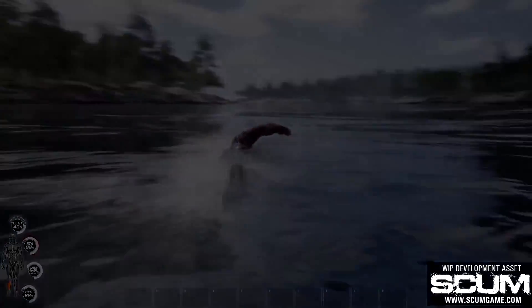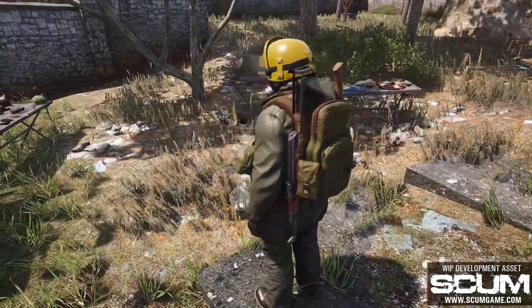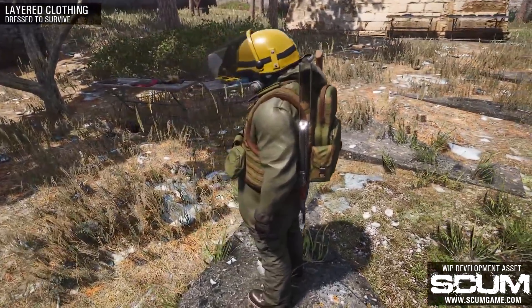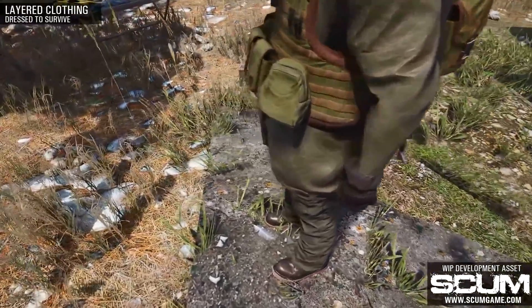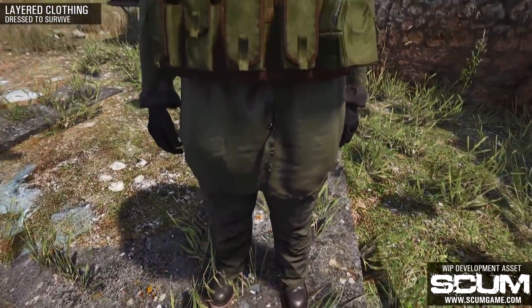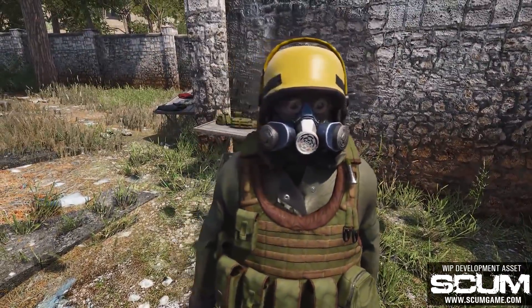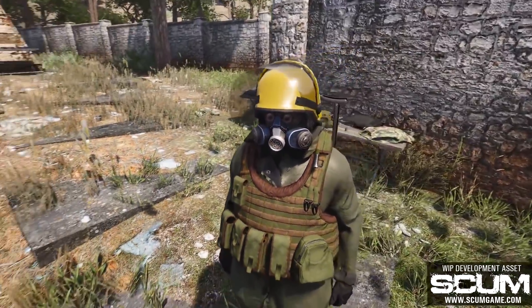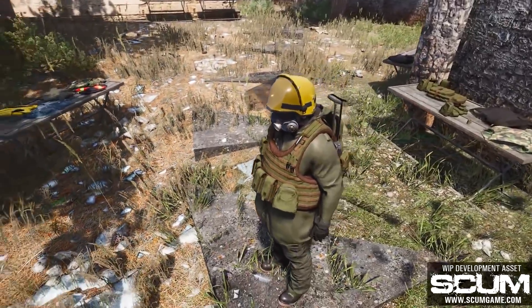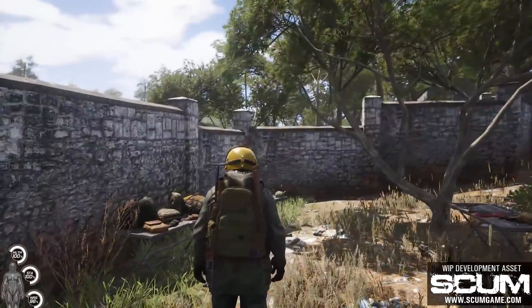Let me explain it by examining this sharp-dressed young man. It's easy to see that he's fully capable of surviving almost anything that nature can throw at him. The secret of his success is multiple layers of clothing that Scum supports. Each piece of clothing has important properties like heat insulation, armor, inventory slots, and finally, there's a wetness property.